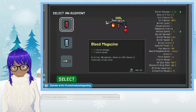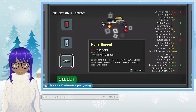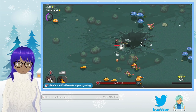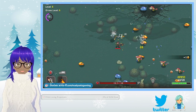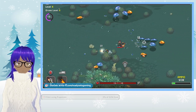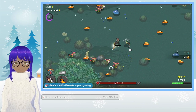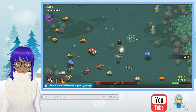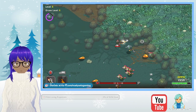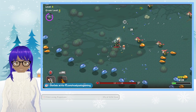Blood magazine — 1.25 bullet damage, 1.5 reload speed. Let's take the bullet damage and reload speed; we kind of want to start building up. We want to be able to reload fast because that's going to come in handy here in a bit — it's going to get even crazier.